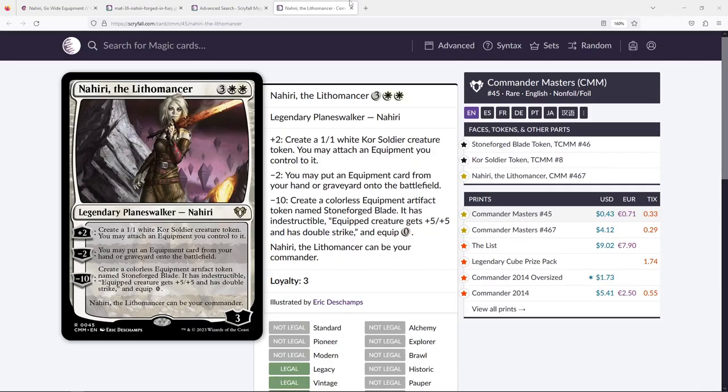Starting on theme: Nahiri the Lithomancer is a really good addition. She just got reprinted in Commander Masters — allegedly around 40 cents, so pick her up. She does basically everything the deck wants: her tokens pump out creatures that immediately get equipment, and her minus ability solves the problem of pulling equipment from your graveyard or hand. I think this is an easy inclusion that solves a lot of problems. It is five mana, but you'll be very happy to have it.